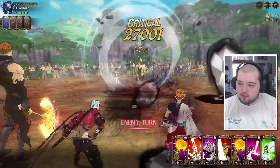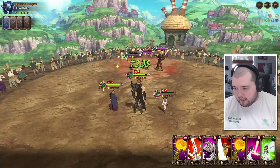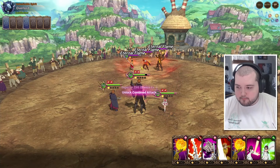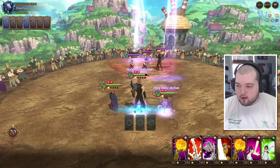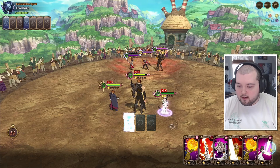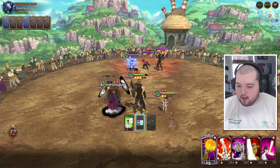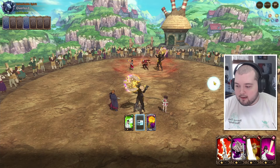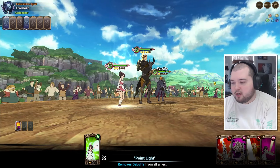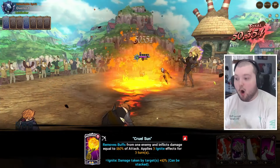The good thing about this meta is that bond is pretty much on every team except the demon team, which means there are a lot of debuffs we can actually cleanse off - that'll help Zaneri out quite a bit. I think the problem here is going to be trying to get through the Arthur. He's actually going for Escanor first - one crit is not bad at all for us. Unfortunately we only have two debuffs on everybody, but I think we just have to take advantage of it while we can.